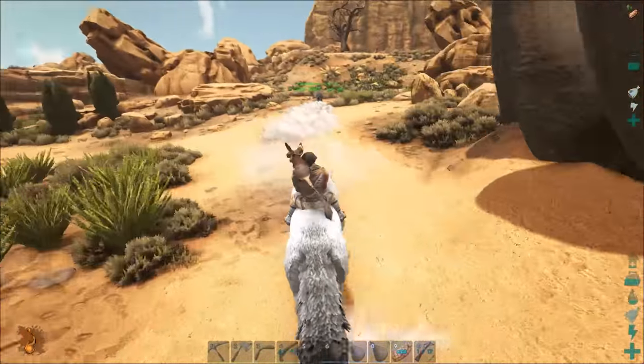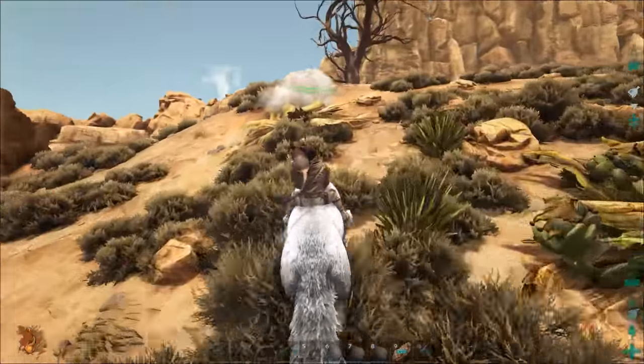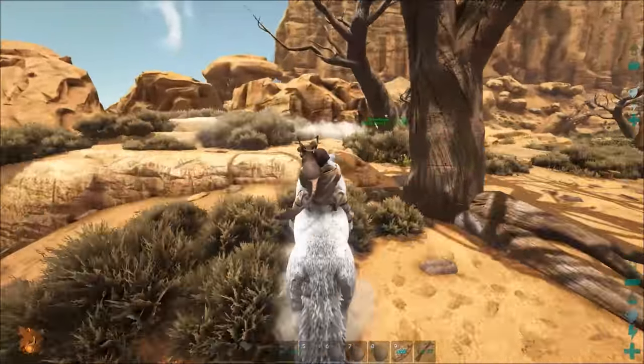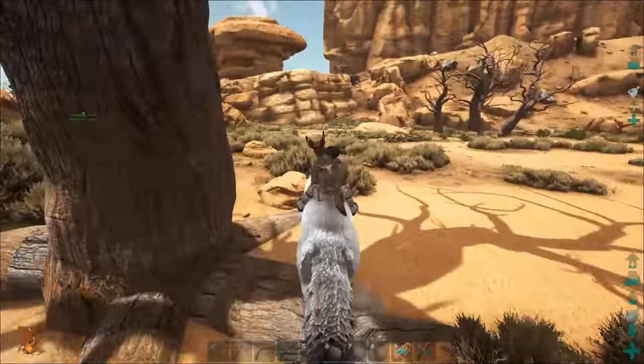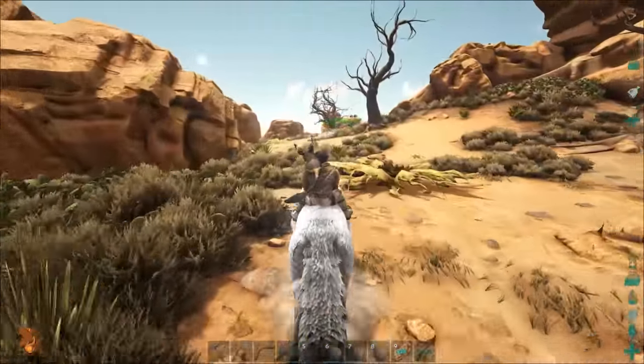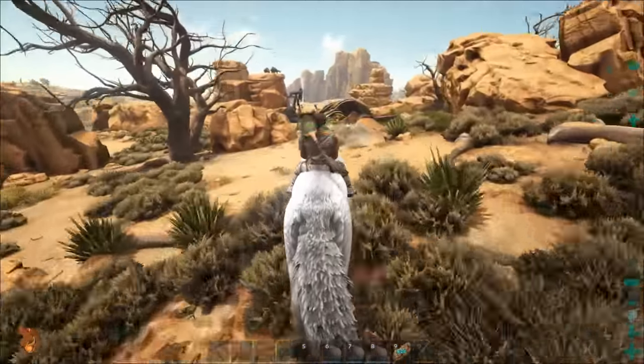We are going to be looking for some sulfur, some crystal, and also a place to build our primary compound. We essentially wanted this base to just be like a little watering hole to start at, and we have since outgrown it already because we have a T-Rex and a cow.